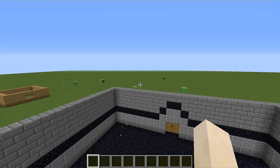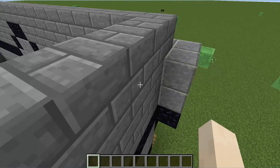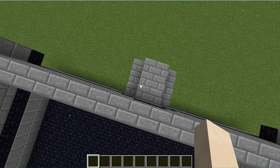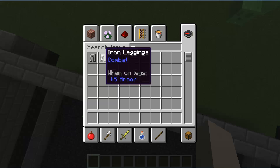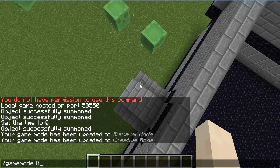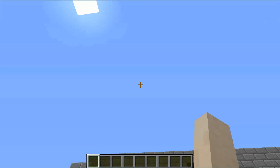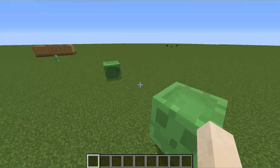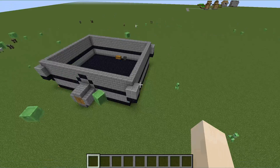We are fighting the one and only Giant. You can't get him from the creative inventory, but you can use the command slash summon giant - nothing's capitalized except the G. If I click Enter it'll spawn the giant, but not yet.